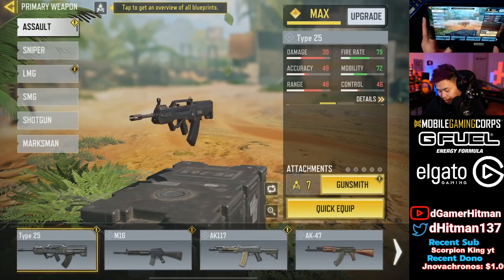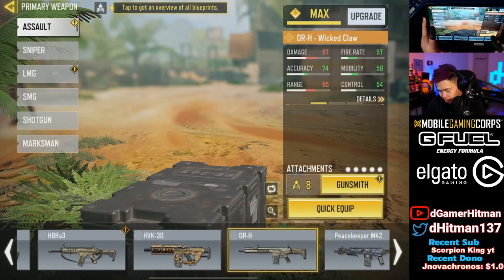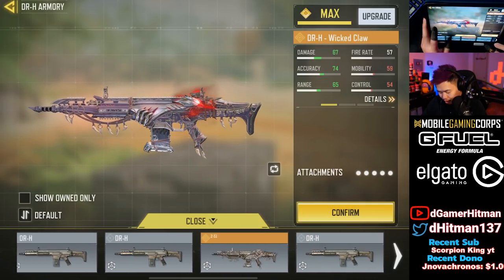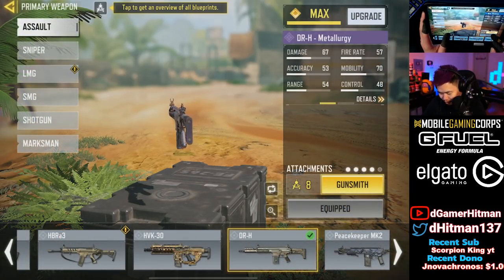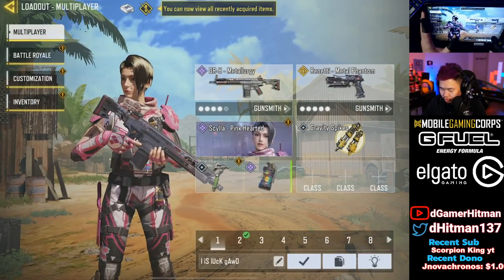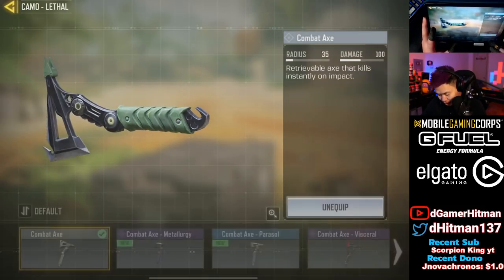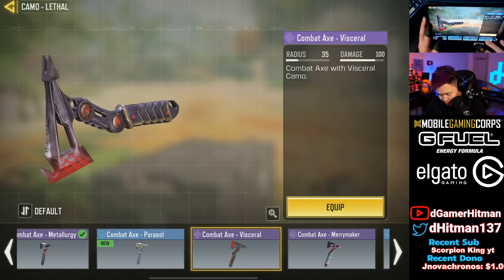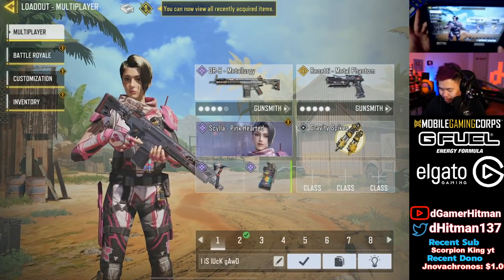Let's take a look at the DRH since we already have it. I have this skin so it doesn't really matter if we got a DRH skin or not - Metal Allergy. It's okay, it doesn't look too crazy. We do have the tomahawk though, and that's actually nice - I like this tomahawk, it's actually really clean. I compare it to the Visceral; they're both really nice.